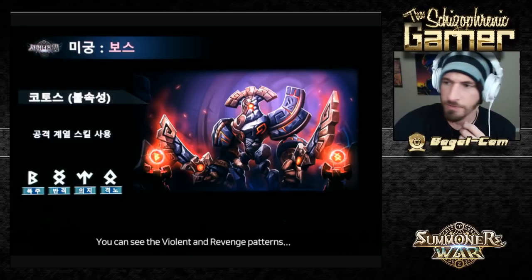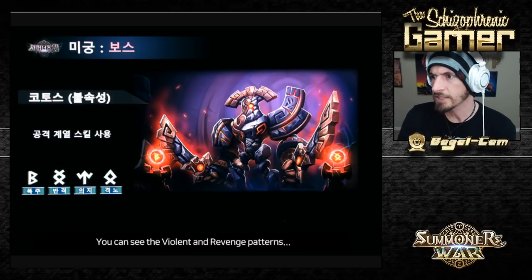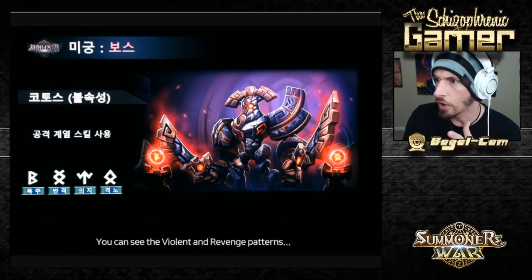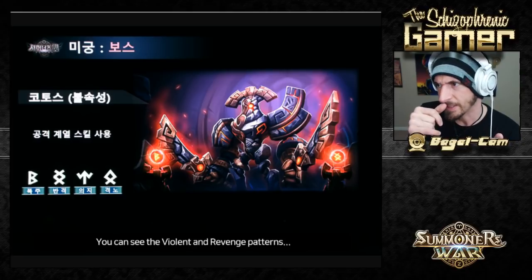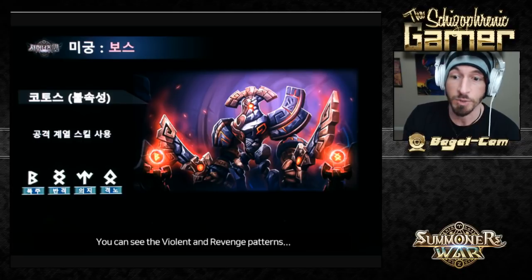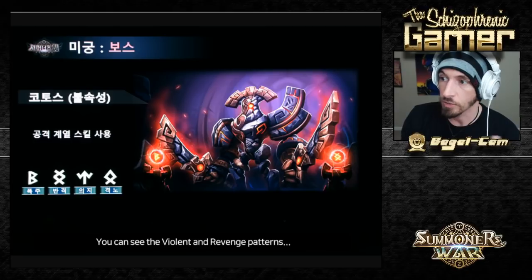Then there's Kotos — this is the Fire mid-boss. The runes that the Water one can potentially have are Despair and Focus, plus some others. Kotos, the Fire one, has potentially Violent, Revenge, Will, and Rage. He's gonna do big damage — he's supposed to be a big damage-dealing one. The Water one is the one that kind of CCs you.